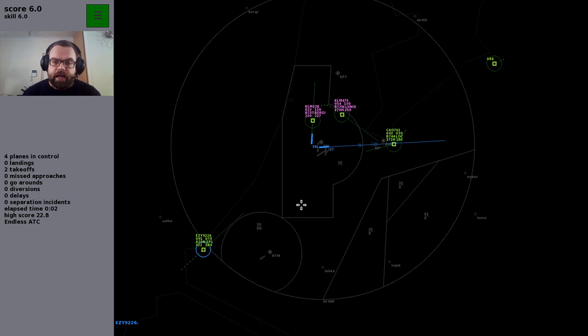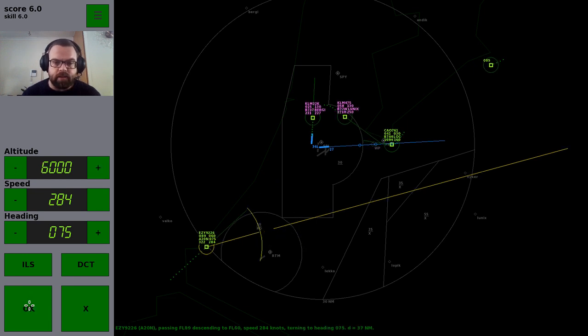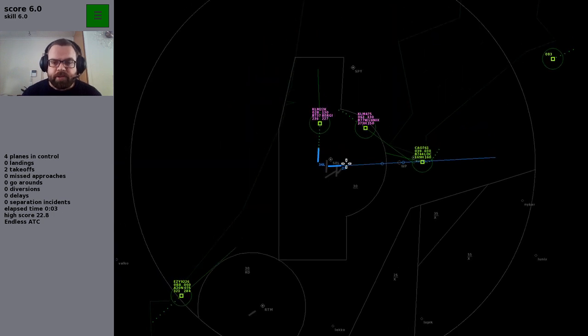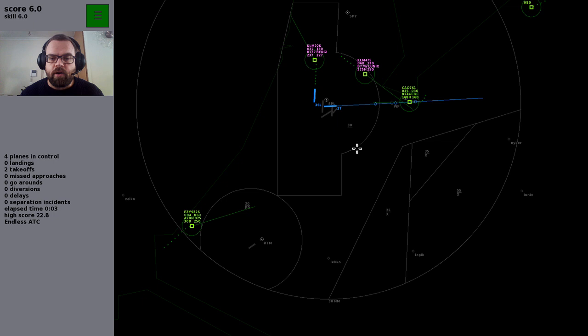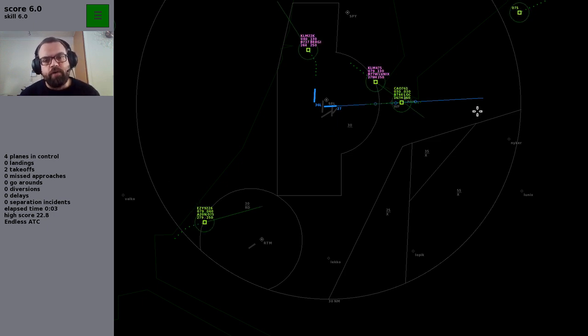Other things you see on screen: here's Schiphol airport. We're currently landing on runway 27 and taking off from runway 36L. The number '30' displayed in a box means that aircraft in that area cannot be lower than flight level 30 — that's 3,000 feet. This aircraft going for 3,000 is fine because he's on the localizer and allowed to descend. But aircraft just traveling through that airspace are not allowed to be lower than flight level 30.